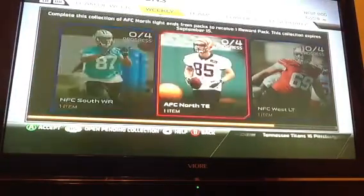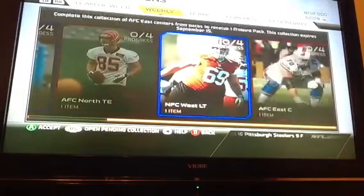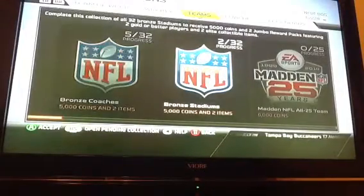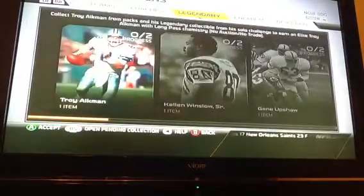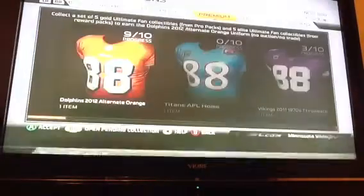They have NFC style wide receivers, AFC North tight ends, NFC West left tackles, and AFC centers. They also added bronze coaches and bronze stadiums - in the beginning I've been selling those for a bunch of coins, that's how I made most of my coins, along with some flipping. They added some more legendary cards - Twain and Kellen Winslow - and they added gems. That's it for collections.